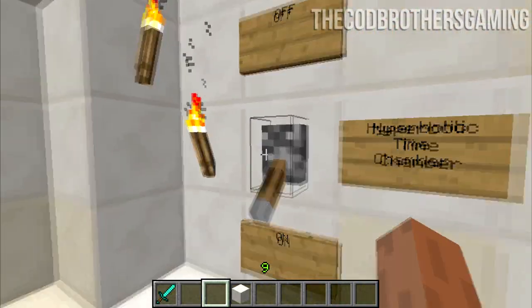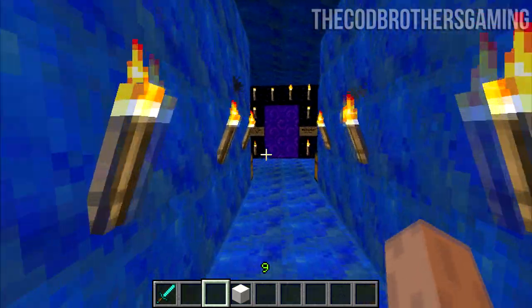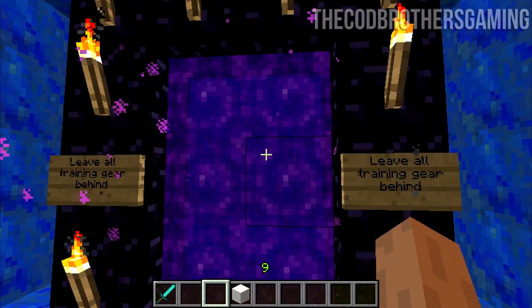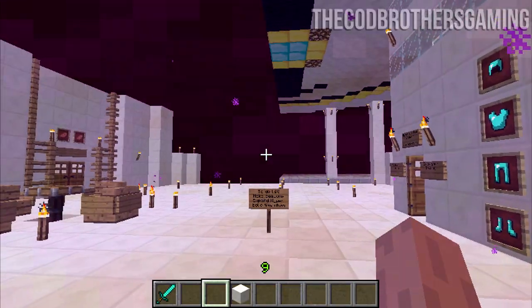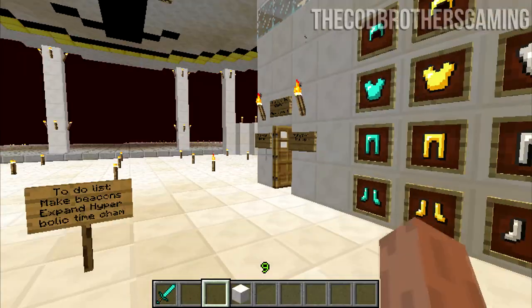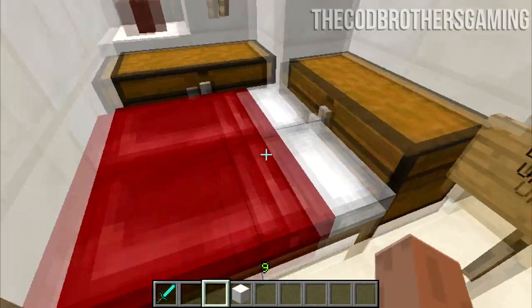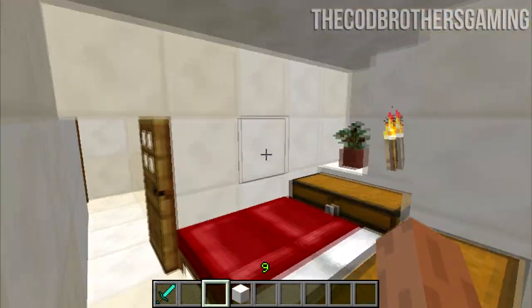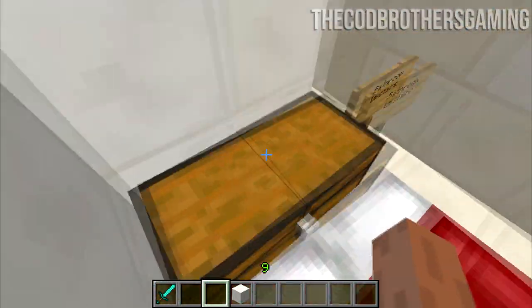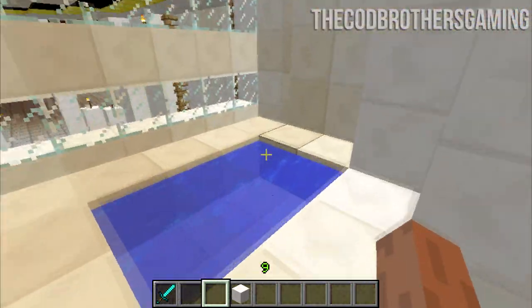Got the signs backwards but we'll fix that. There we go, and through here we have the hyperbolic time chamber. Leave all your training gear behind because this is a one-way trip — not really, you can leave any time you want. 365 days in here equals one day on Earth. Over here is where you sleep. More beds — it's supposed to be only two people in here, but after we saw Goku, Gohan, Trunks, Piccolo, and Super Buu enter, that's four, so four beds for them.